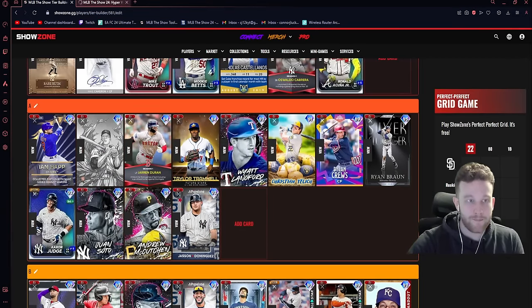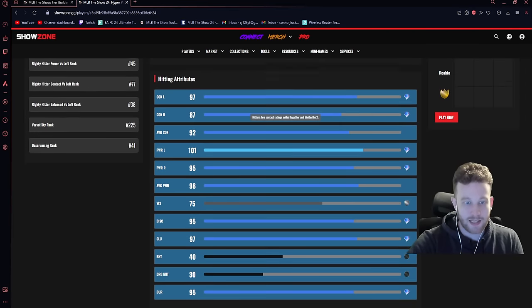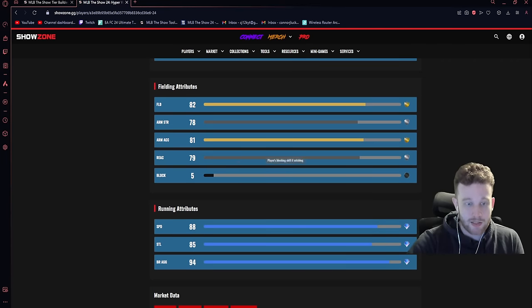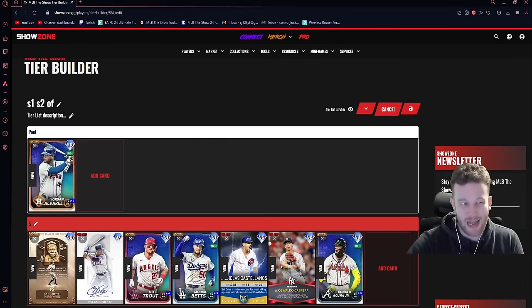Wyatt Langford is a good card — I used him in BR recently. He does a lot of stuff well. This is basically Alex Gordon if Alex Gordon were a better card: 97-87 contact, 95-90 power, 101 clutch, so great power and great clutch. Good fielding, pretty fast with good reaction. I would run that card over Alex Gordon all day. He's not a bad card, though I don't know if he's worth his price point as a chase card. Not personally my favorite, but there's definitely an argument to be made for him.